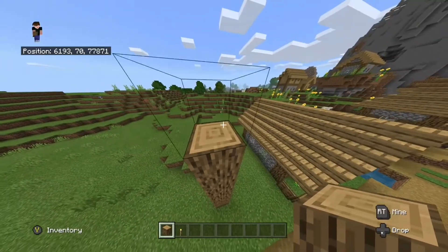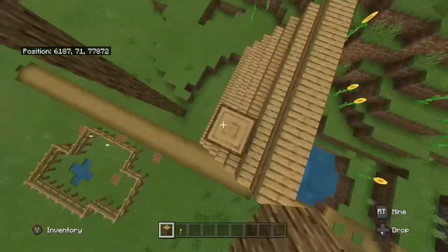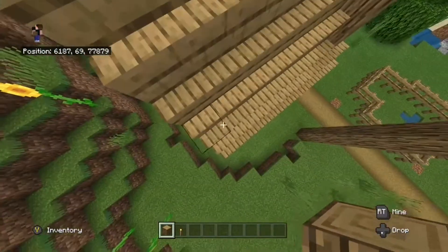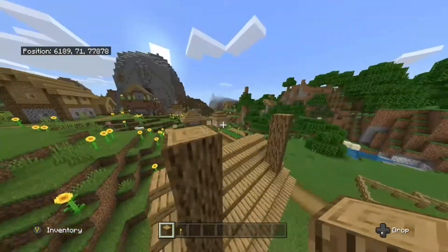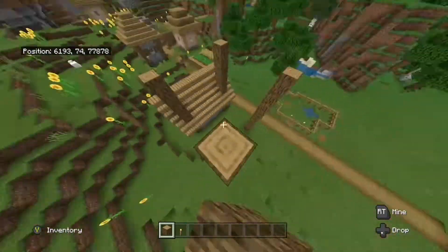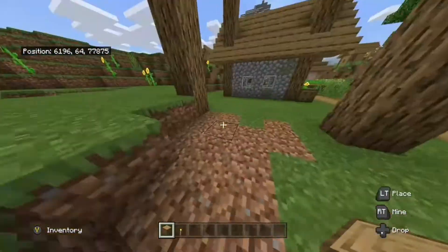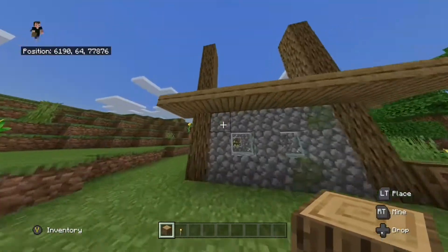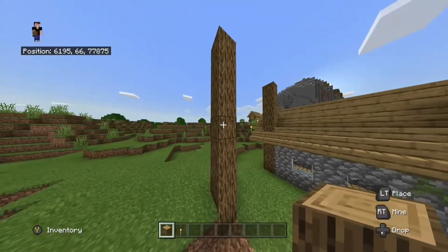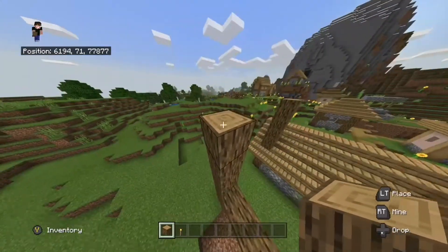I'm going to go a few more blocks higher than that because it will probably be easier. I'm going to bring out from this side too to make it the same width and height. I'm going to clear out that dirt down there because it's a bit annoying and in the way. Wait, how tall is this — one, two, four — it doesn't look as good, so I'll go one higher to five. Probably take the build one block higher too.